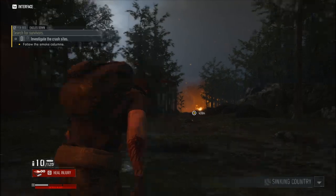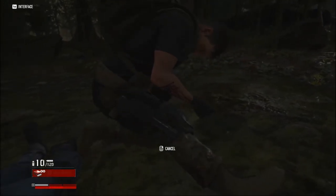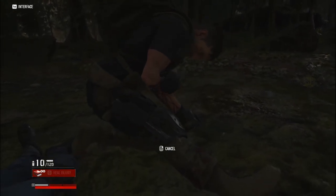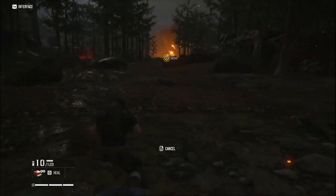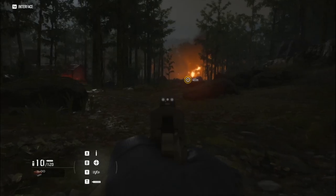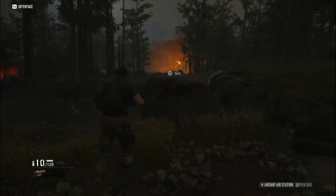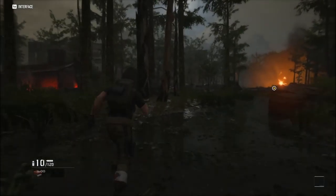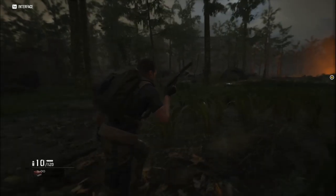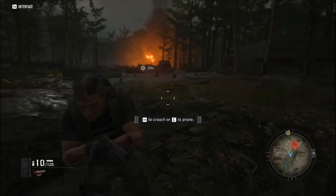So I'm starting out here, seeing what's going on. It looks like pressing G heals you, so I guess I have unlimited medical supplies — not bad. It's pretty cool that he actually bandages himself. Shift is your run, right-click is aiming. I'm playing on mouse and keyboard. Tab is your interface, and it's control to crouch or C to go prone.